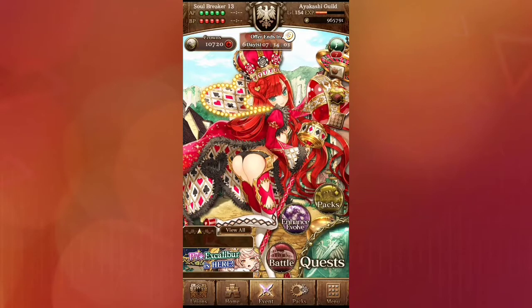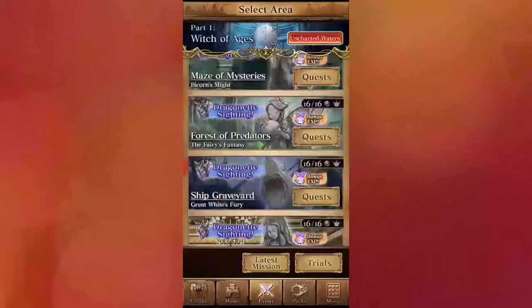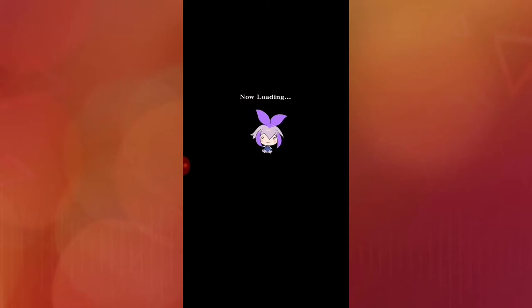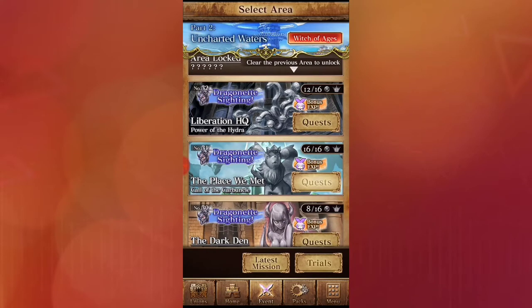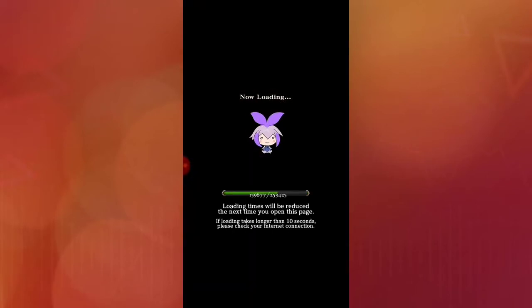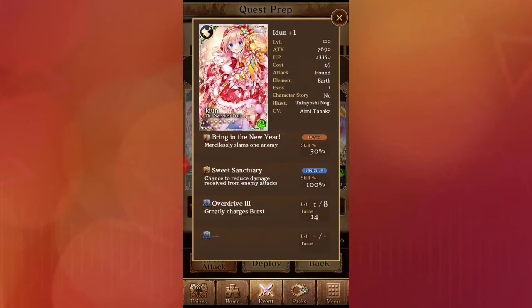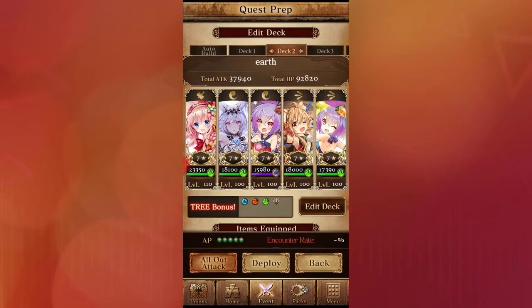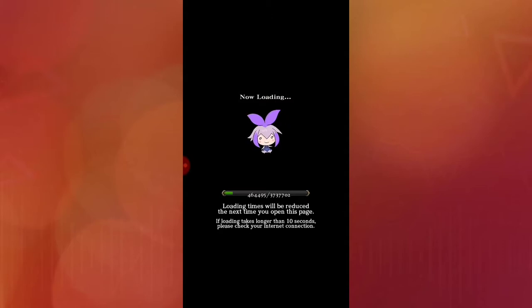The quests are simple — just do the quests, keep doing what you gotta do, and then when you're done you go to Uncharted Waters. Dragon Sightings — oh, this is where we can actually go get the scales that we need for the event. Let's use my other cards — I'm pretty sure you guys may want to see Fenrir, and I want to show how Idun works if it actually works.